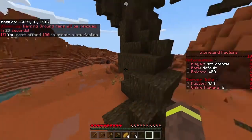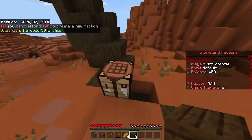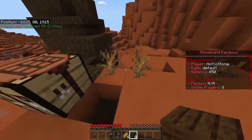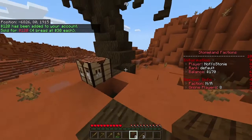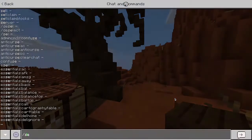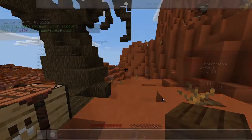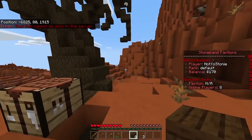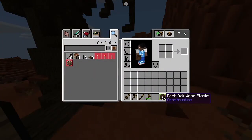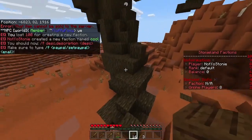Turns out you need a hundred dollars to create a faction — that's why I suggested getting a job first so you have some money. But you can also just sell some stuff from your inventory. If you're ever low on money, type the sell command and then the name of the specific item you're trying to sell. I sold some bread and that was enough to get us going.